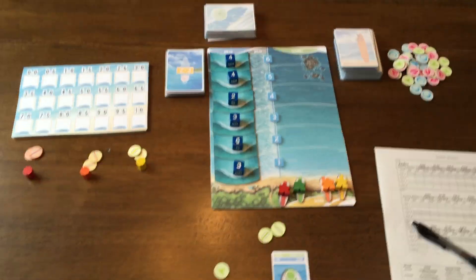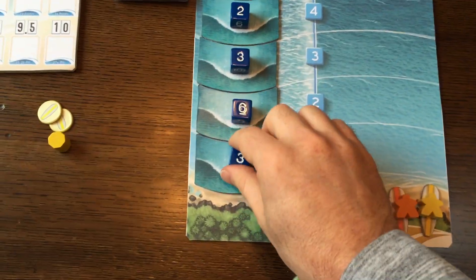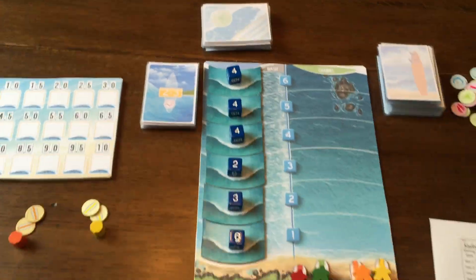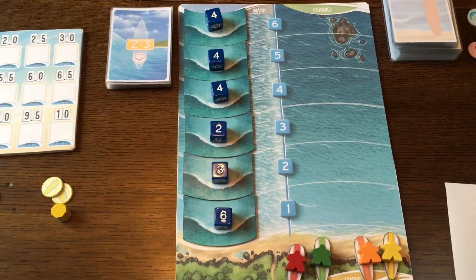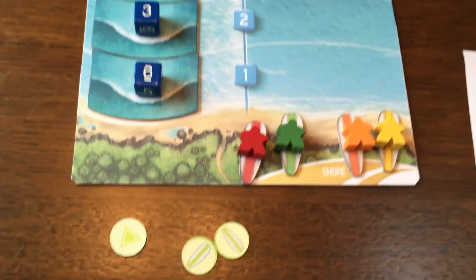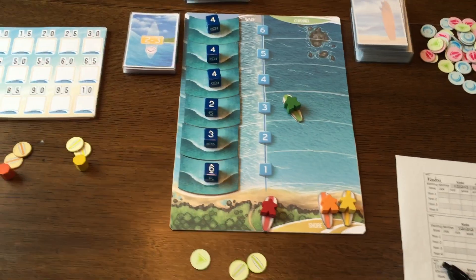Starting of the round, the first thing that happens is the waves advance — you can see all of them get pushed towards shore. We roll a new one, another four. So first thing I'm going to do is look at the waves. I probably want to ride one of those fours — that looks like the best thing I can do. I'll have to paddle to get out there. So I'm going to choose this one here to paddle with. I'm going to take a paddle out action. To take that paddle out, I just look at the power number and move that number of spaces — one, two, three. I paddle out. Now we're going to see what the AI are going to do.